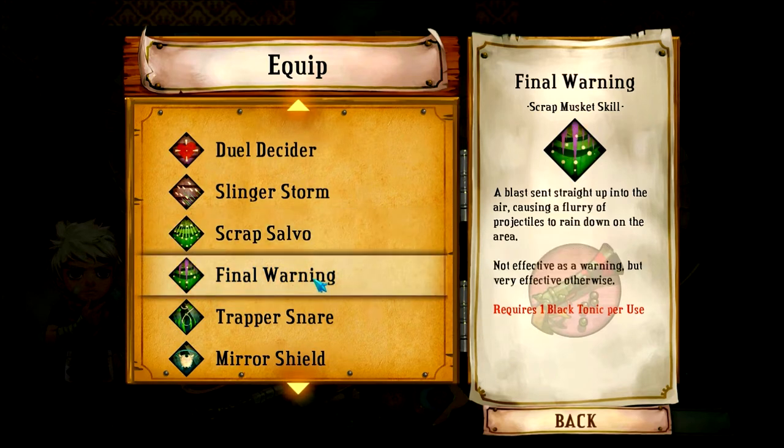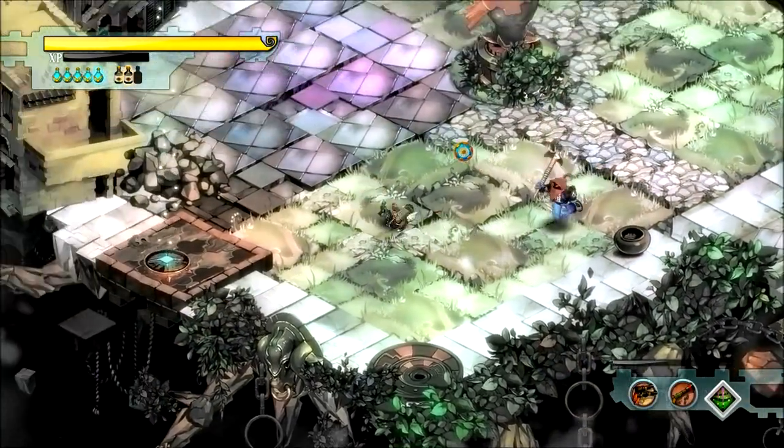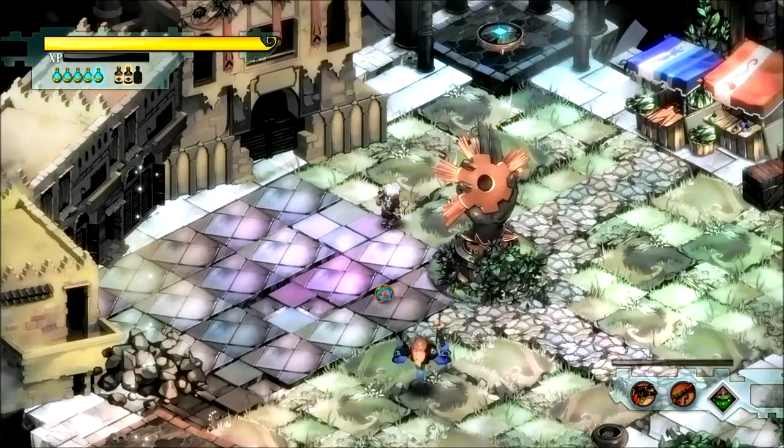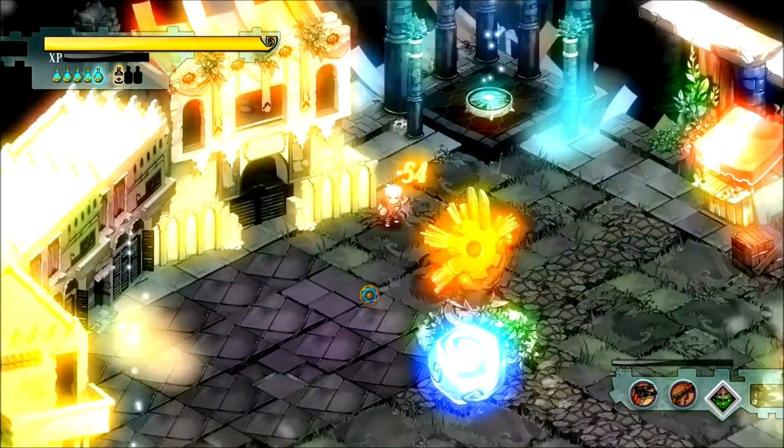Now it's time for Final Warning — shoots things straight up into the air and then they fall down on the enemy. Sounds very nice considering how good Scrap Salvo was for me. I said get off my lawn! That is quite a spread on it, not as much as I was hoping, but it does go everywhere. You kind of luck out if you hit something or not.